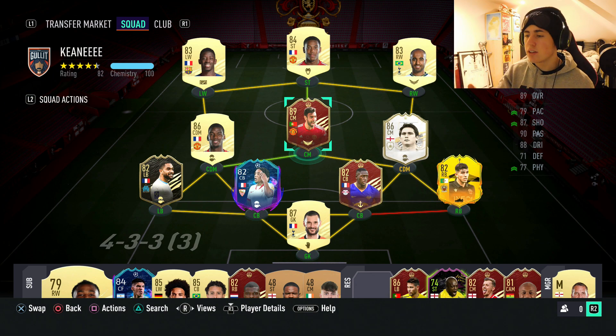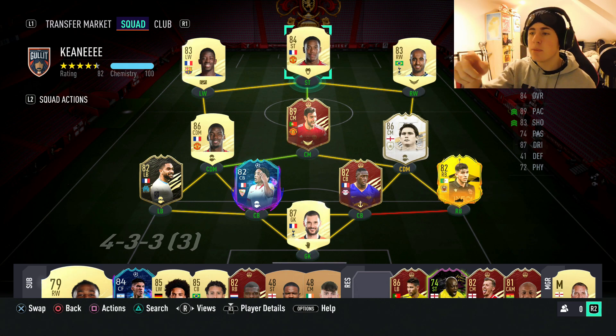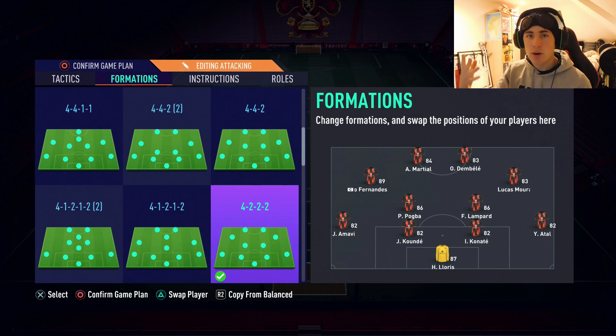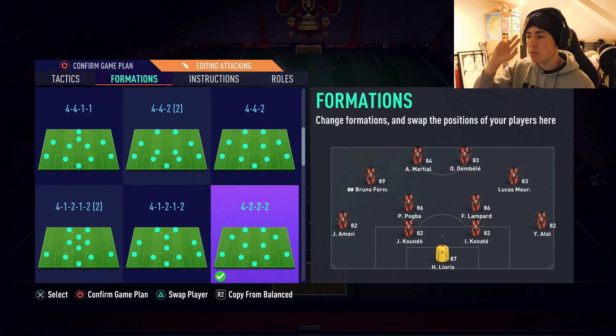This is the team we'll be building around him. I know it tells off chemistry on some players, but he's still really good and Koundé's good as well, so it doesn't really matter that they're only on seven chemistry. This front three of Dembélé, Marshall, and Lucas is insane — I love all three of them. Lampard and Pogba work really well together, and in-game I've been playing the 4-2-2-2 and it's actually been working so well — the formation is genuinely so good.